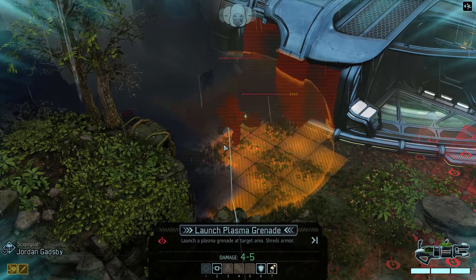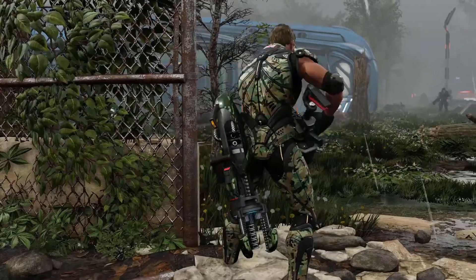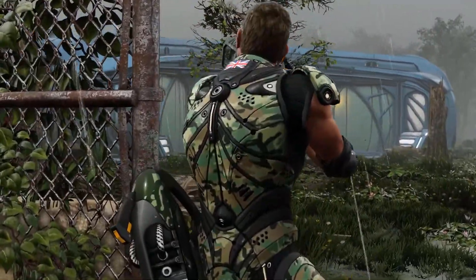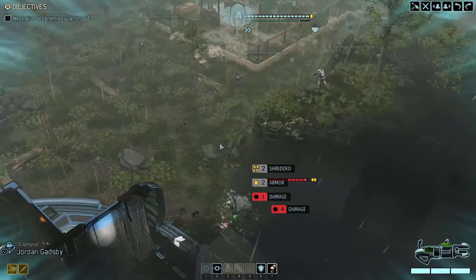Looks like there are a couple of enemy squads — one with Andromedon and inspectors, and another with an Advent Priest and a couple of other units off in the distance. Jordan, light 'em up. Nicely done.